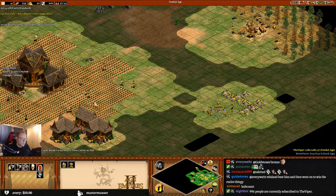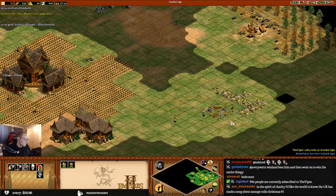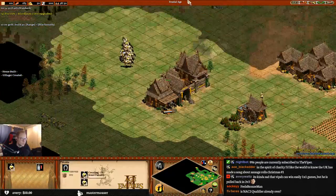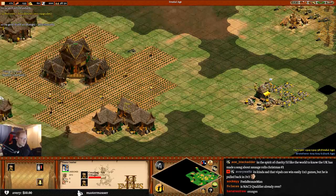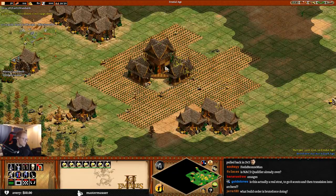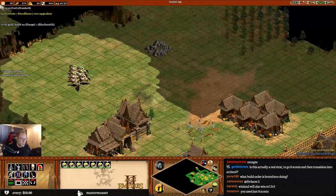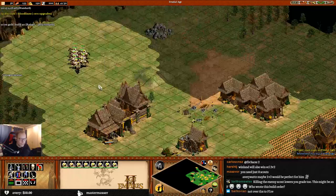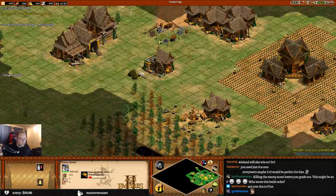Now build two ranges as soon as you have enough wood. Start making archers from both ranges. Build two ranges. How many scouts do I have? Seven. Make two more. Build two ranges - right, I'll make one range. I need eight scouts - but is it eight new scouts or eight in total with the starting scout? I'm going to gamble - I'm going with eight including the starting scout.